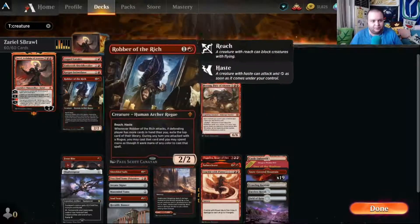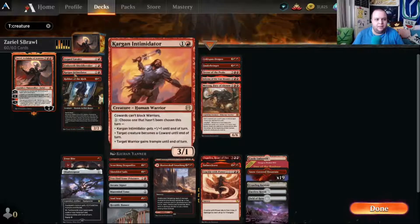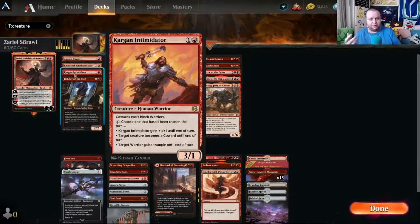We have Axe Guard Cavalry, another way to give our bigger creatures haste. Embrace Shield Breaker destroys an artifact with its sorcery adventure, otherwise it's a vanilla two-one. Target Intimidator is a two-mana three-one with a bunch of abilities: cowards can't block warriors is a static ability, you can turn target creature into a coward so it can't block your warriors, give it plus one plus one, or give a warrior trample. Each costs one generic mana.